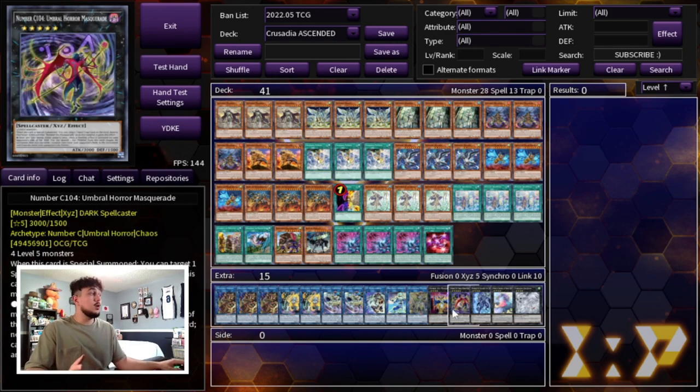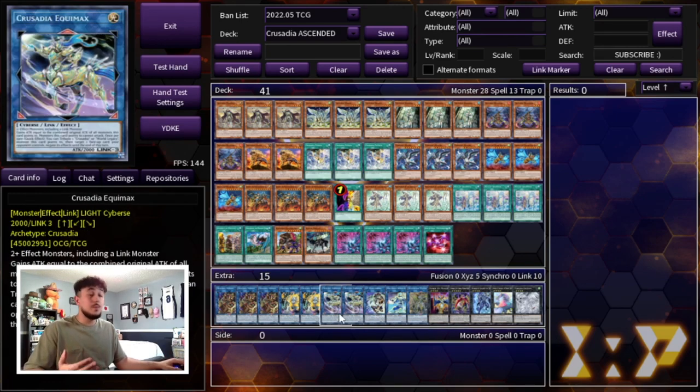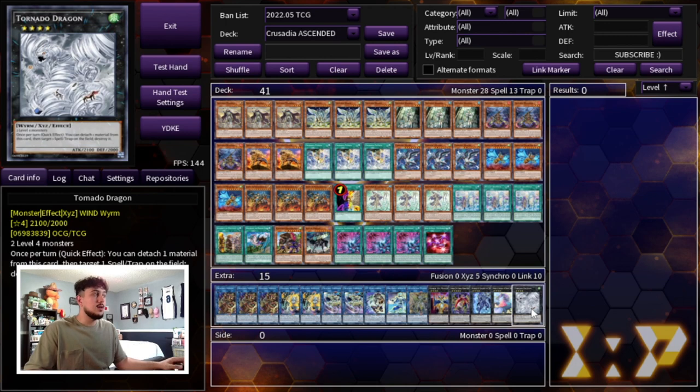Number C104 Umbral Horror Masquerade is just so strong — it helps you OTK so easily. It's also 3000 ATK, so even after your opponent negates everything, you make this, halve their life points, discard a card from their hand, and have a 3000 ATK body. We're also playing 1 Dugares the Timeless — it comes up when Equimax isn't enough and also when you use Parallel Exceed, or technically with Draco and Maximus since they're both Level 4. Then Tornado Dragon as the only real out to back row. In today's meta it's mostly combo decks anyway, and your full side deck is built around red reboot, Lightning Storm, Cosmic Cyclone, Twin Twisters, etc. to handle back row decks.